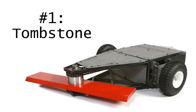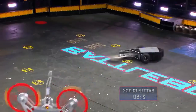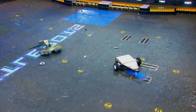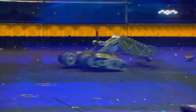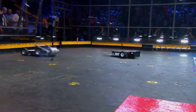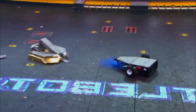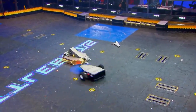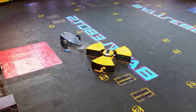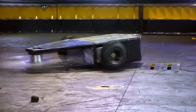Finally, number 1: Tombstone. Who else? As the king of horizontal spinners, Tombstone brandishes a thick metal bar that takes up half the bot's perimeter when spinning. This offers more defense than the show gives credit for, as it makes it harder to make contact with the body or take out the wheels. But all that's really important is how well Tombstone rips its opponents apart. With all of Tombstone's knockouts in modern BattleBots, it easily takes the top spot as the most destructive BattleBot.